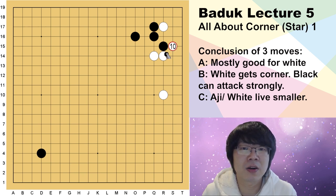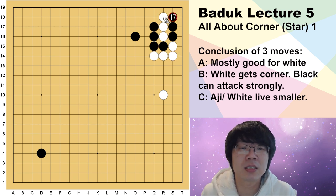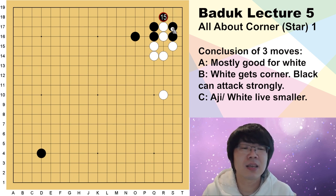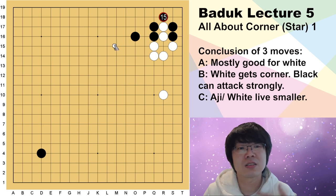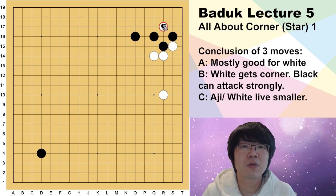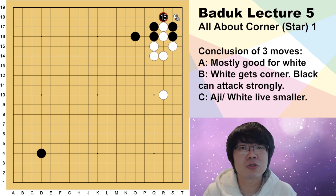What about the second joseki? When white hanes here, you can also hane. When white cuts, you can try to save here. This time white cannot be greedy — if you save here black can just connect, and now this one stone is in danger and white's three stones become captured. That's why white just has to capture. It seems black got all the corner, but this is not actually joseki. Even if white just hanes, when you block, white is much thicker and got many points. We should know these variations.